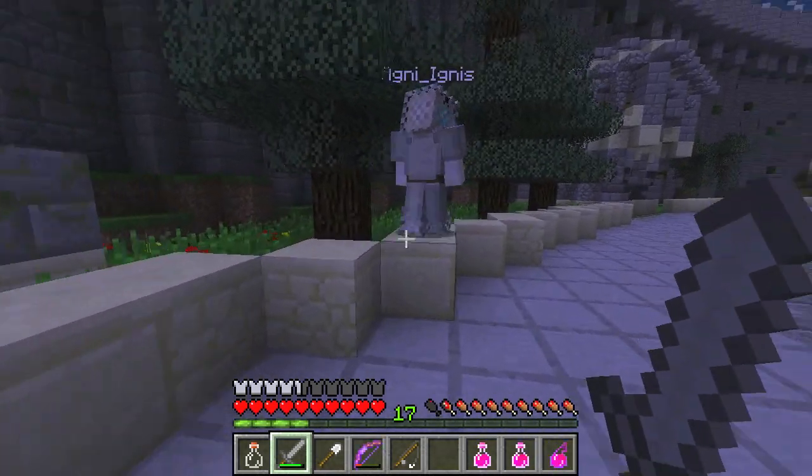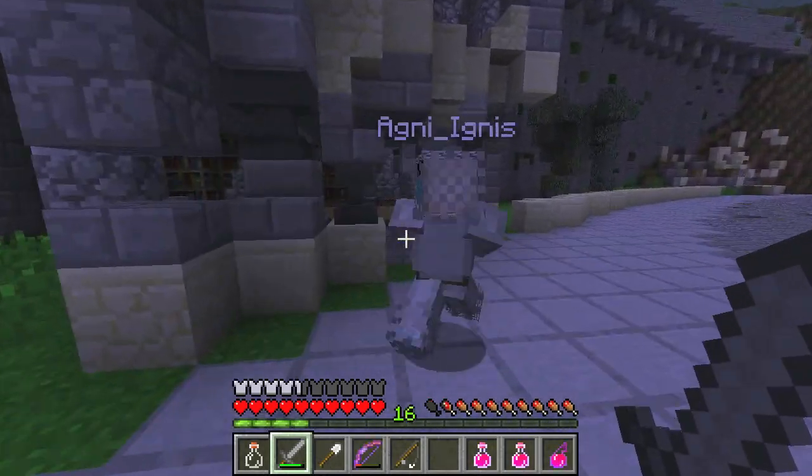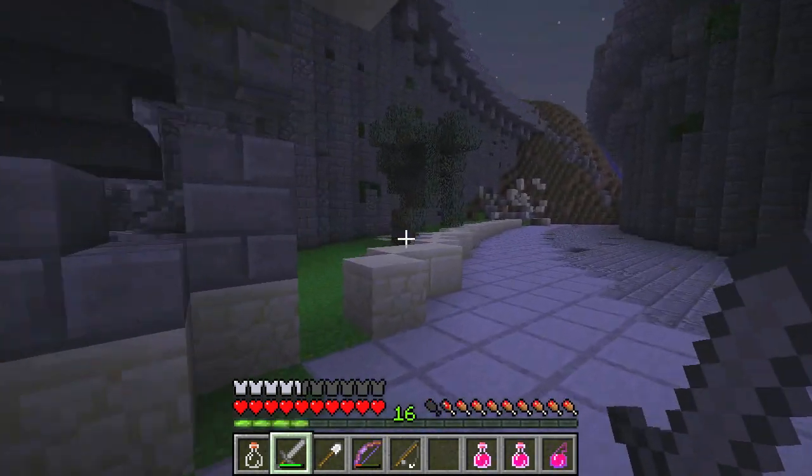There's something like more than 20 epic chests in AgniIgnus. That's in the second layer which is down there — you can just walk around here and look.